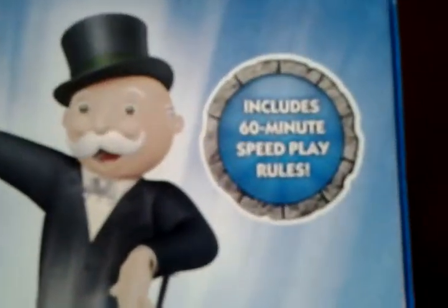Let's flip this over and look at the back. It includes 60-minute speed play rules and six collectible tokens — it's got the Chaos Sword, a cannon, the sheep, pirate ship, and Chompy. It's also got Skylander money.